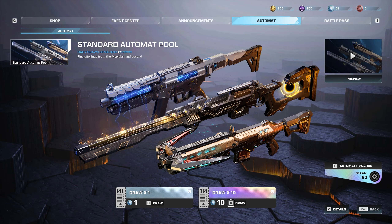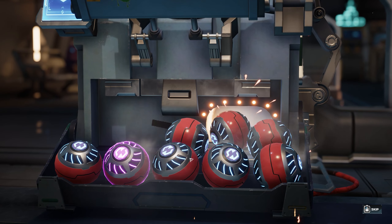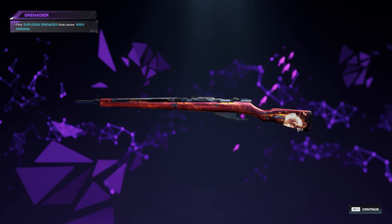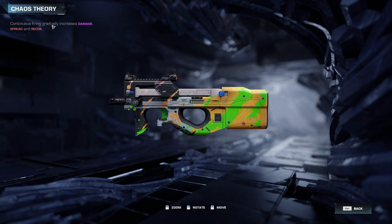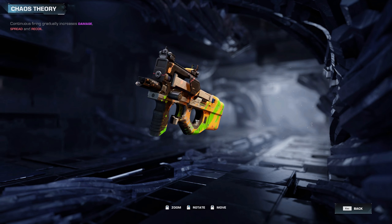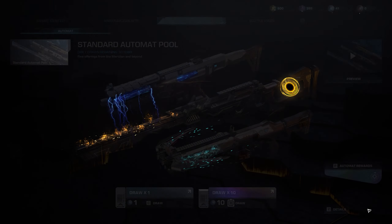Now up to 20, let's do another 10. We got one purple — the Grenadier. We get the really nice-looking Dragoon skin and explosive grenades, which could be a lot of fun in an explosive build. We also got the Chaos Theory — a new gun tech where continuous firing increases damage spread and recoil — really good on the Bully since it has a high-capacity magazine. Most of the rest were duplicates, but we got the Grenadier so we're pretty happy.